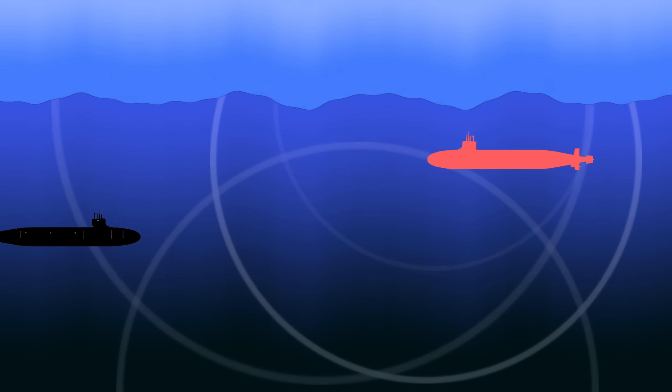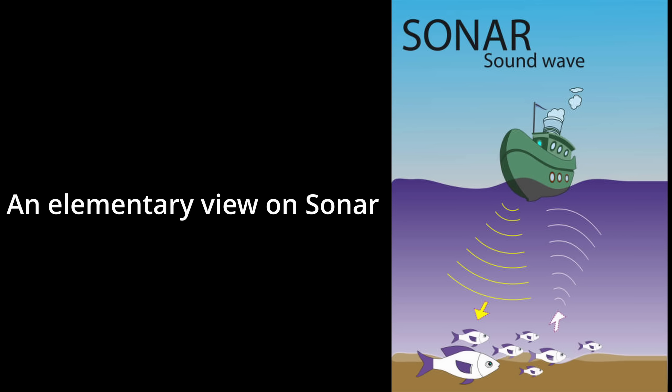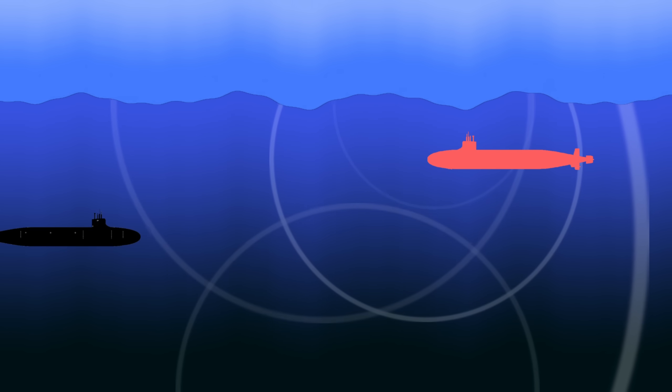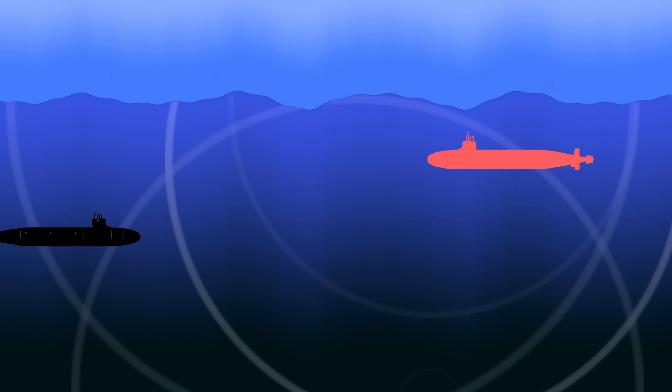This is the moment where we define where real life and video game begin to diverge. We typically think of Sonar as just projecting outward, hitting something, and coming right back. It doesn't really work like that in real life. You can see that as the Sonar hits the surface of the water, the submarine, and the surface of the ocean, it bounces around and can connect with other objects. For example, the ping that hit the surface can then hit the other submarine — it doesn't all bounce back directly to the sonar emitter.